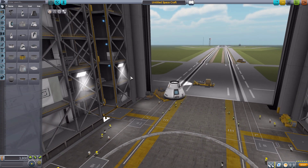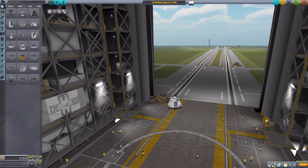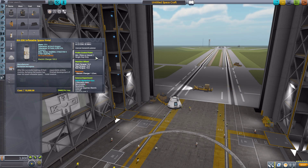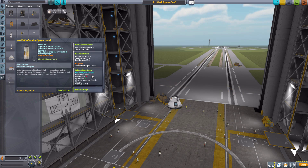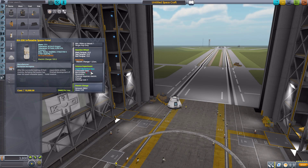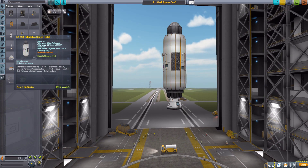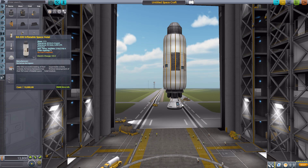We'll zoom out as this is a pretty large part and we don't need our mod filter today as it is just three parts that make up this mod. Starting down here in Utility, the main crux of the whole thing — the KA-330 Inflatable Space Hotel as it's labeled. It holds up to three Kerbals, needs at least one to operate, has a built-in data transmitter, a reaction wheel, a mysterious goo science experiment, and 500 electric charge.